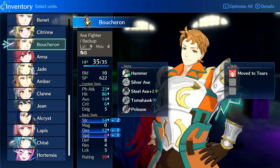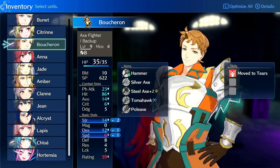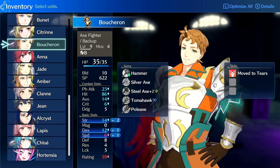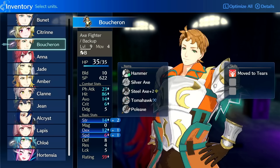Swords — his lower strength growth is going to hurt him there. But because he has such high build, he can really get away with running axes, which are the highest damage weapons. You're going to want to engrave these axes so that they're accurate, but with his high dex, he should be able to consistently hit things. He wants to be on some kind of axe class that improves his strength growth — Warrior and Berserker both do that.